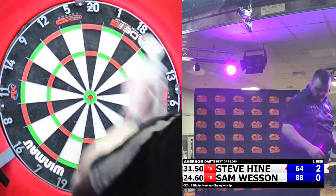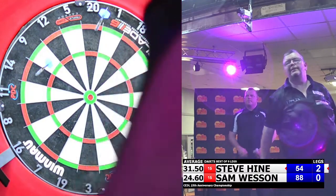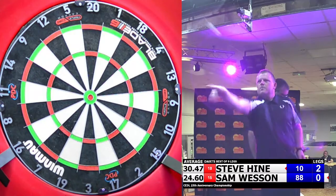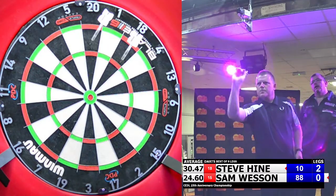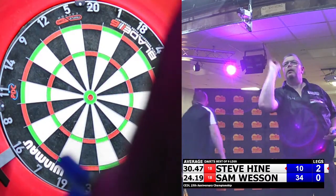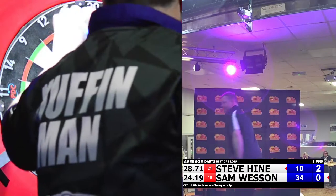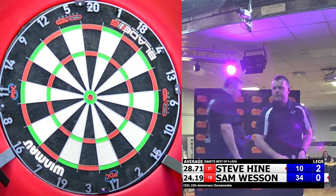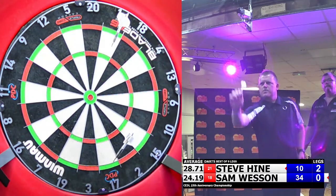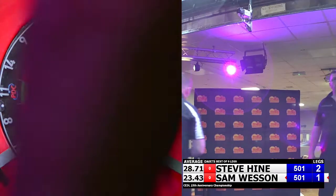Sixty-eight, Steve required fifty-four. Sixty-eight, Steve required fifty-four. Forty-four, Sam required eighty-eight. Fifty-four, Steve required ten. Fifty-five, no score. Sam required thirty-four. Game and the third leg to Sam in three darts. Fourth leg and it's Sam to throw first.